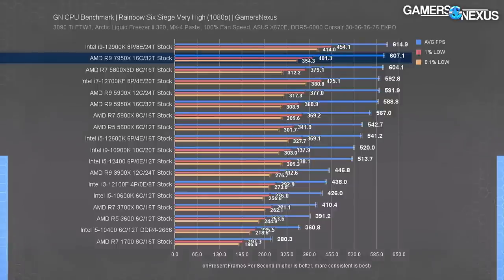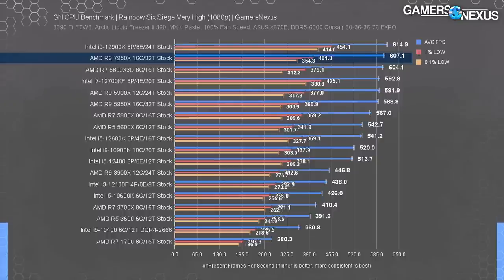As you all know, Rainbow Six becomes completely unplayable below 615.3 FPS average, and not even a single CPU on this chart is playable. It's an insult to gamers everywhere. Frankly, we can't believe that these companies can bring themselves to sell such products with such low frame rates as just 607 FPS. So, shame on you, AMD.